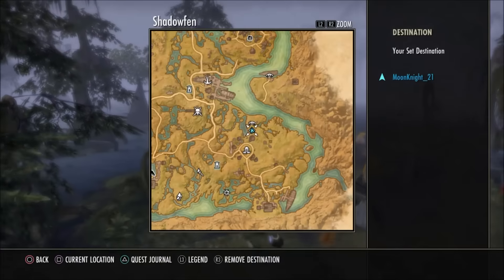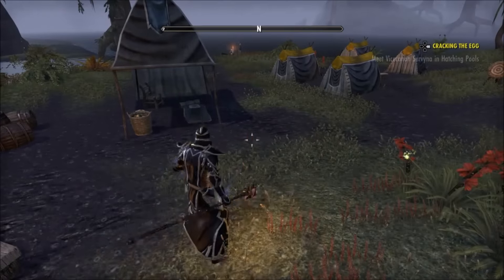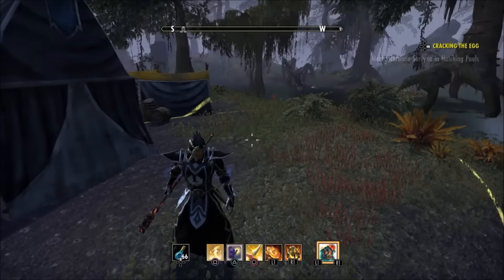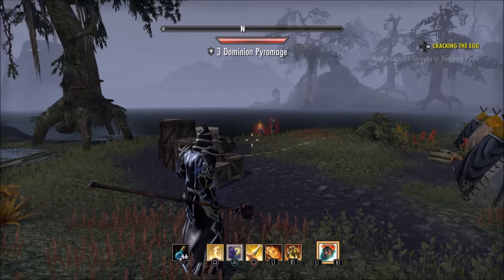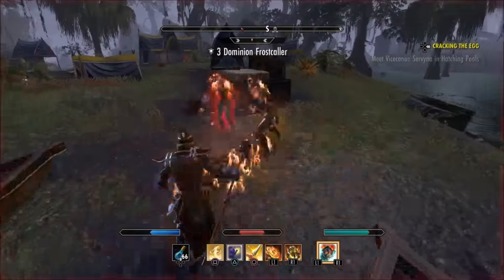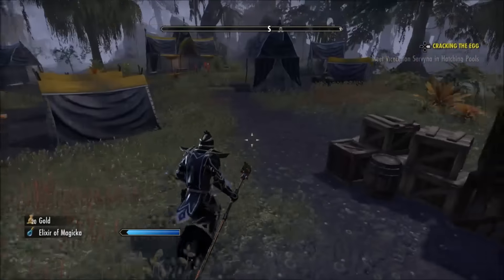Here I am at a camp in my VR3 zone. Let me show you the AOE build in action. I've got a group of two here — always start out with Inner Light active for that spell critical rating. I throw my Blazing Spear, jump in and spam Pulsar — boom boom boom boom — roll out, close in again, Pulsar, Pulsar, Pulsar. It just melts them down. If your health gets low, bar swap for a quick heal.